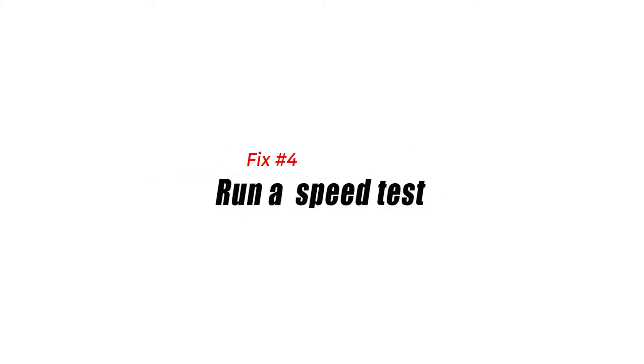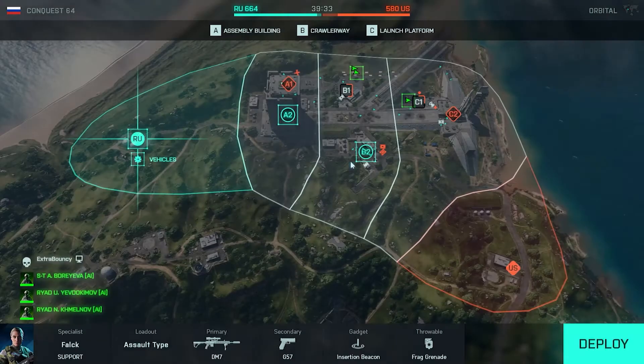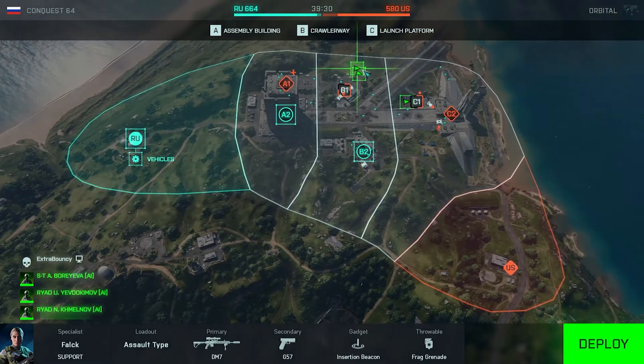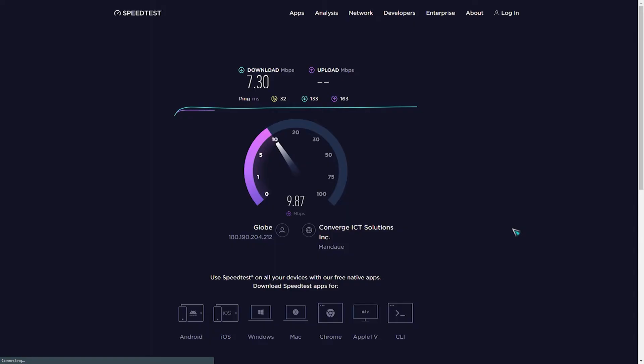Fix number four: run a speed test. You may be dealing with slow connection issues, causing your PC or console to fail to maintain a solid communication with the servers. Try running a speed test to see how fast your internet connection is. You want to ensure that you have a minimum of 15 Mbps. If you think your connection is slow or needs improving, contact your internet service provider.